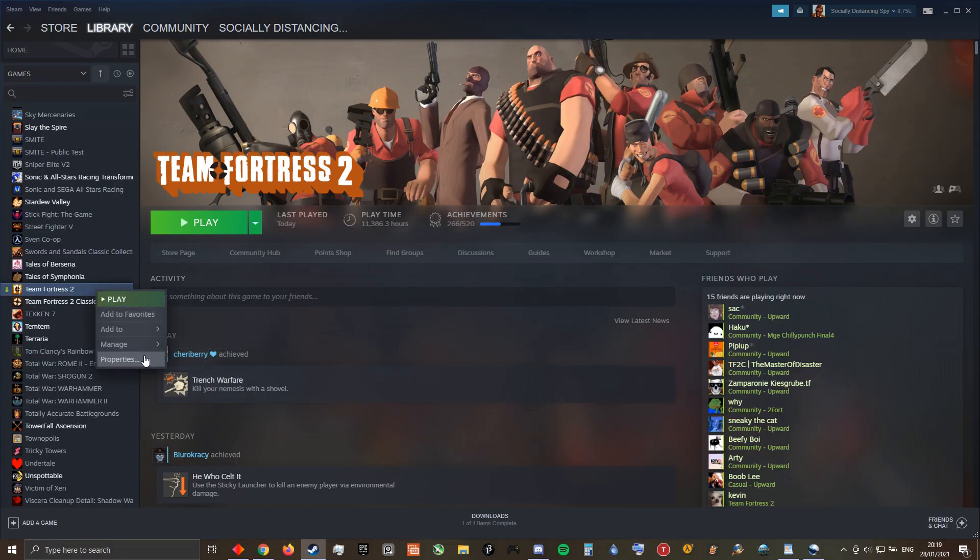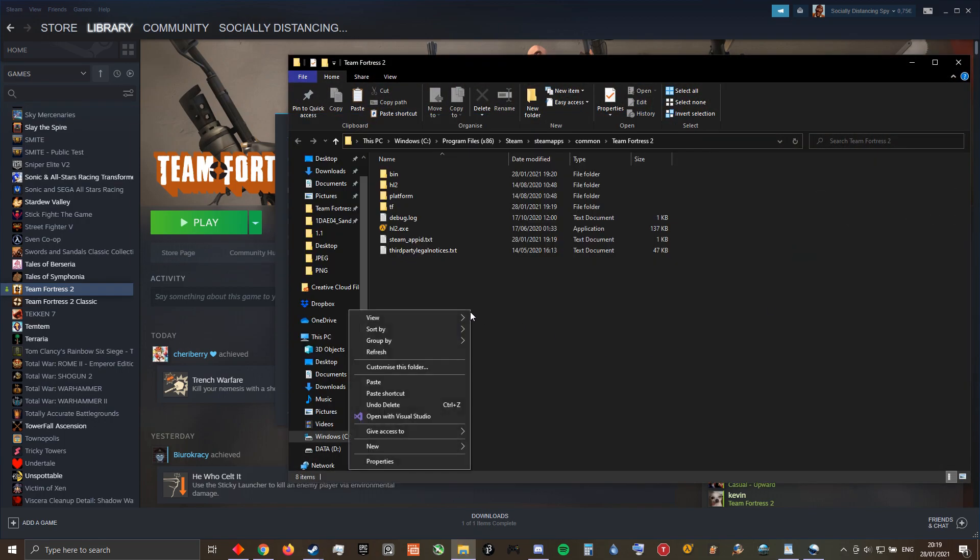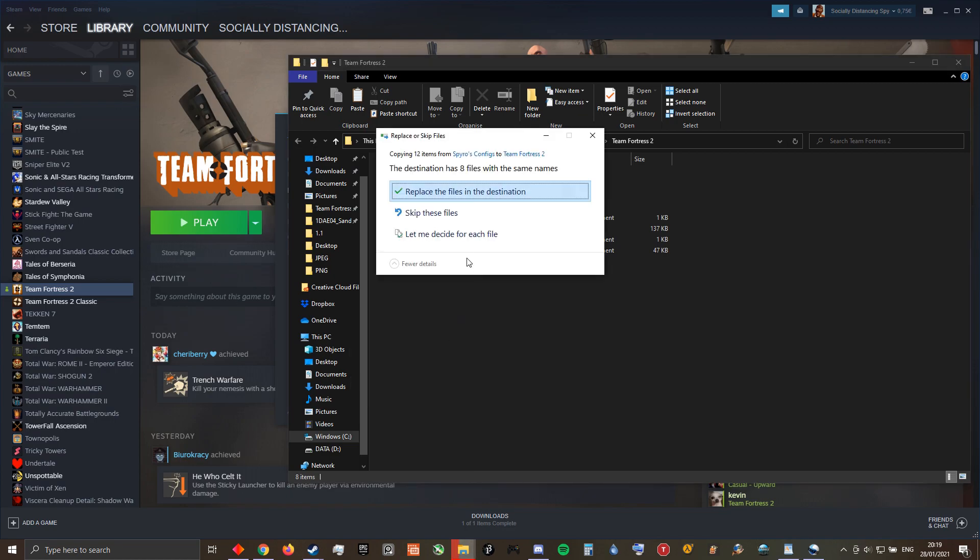Open up your Steam library, right click on Team Fortress 2, click on properties, then local files and finally browse. This will open up an explorer window to your TF2 installation.